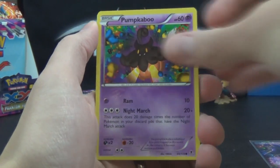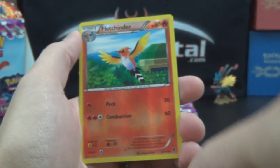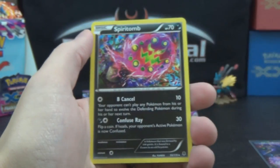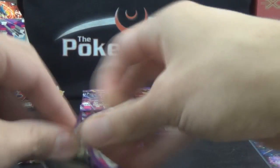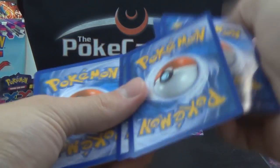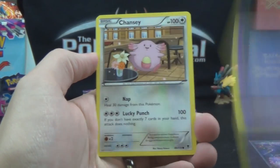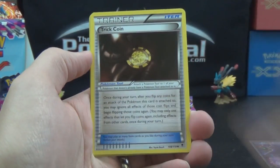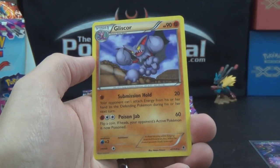Gulpin, Spearow, Pumpkaboo, Litleo, Swirlix, Fletchinder, Mystery Energy, AZ — is it AZ or is it AZ? I kind of hope it's AZ. Fletchinder Reverse, and a Spiritomb — duplicate rare, boo! Although I don't know how many regular rares are in the set, so you probably have to get at least a few duplicates. Karrablast, Skarmory, Pumpkaboo, Chansey, Munna, Trick Coin, Target Whistle, Hand Scope, Gengar Spirit Link Reverse, and Gliscor!